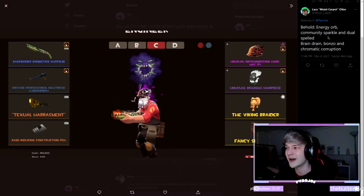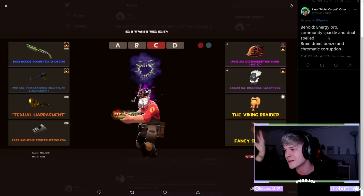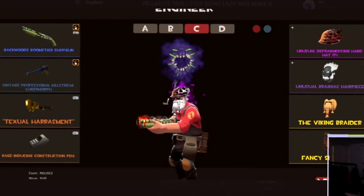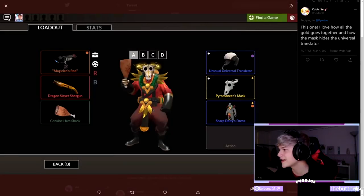I know some of you are probably screaming at me to give this a 10 right now — don't get me wrong, this is amazing. The combo of Bonzo the All-Gnawing and Brain Dead is sick, I love the colors, and the white paint on the Viking Braider looks really cool the way it's peeking out the top of the hat. It's just a lot though. I feel like if it was just the Brainiac or just the Defragmenting hat plus a body cosmetic, it could be a bit more subtle. Great flex loadout, but I'd be overwhelmed wearing it in casual.